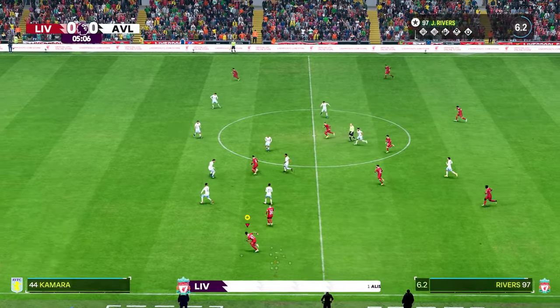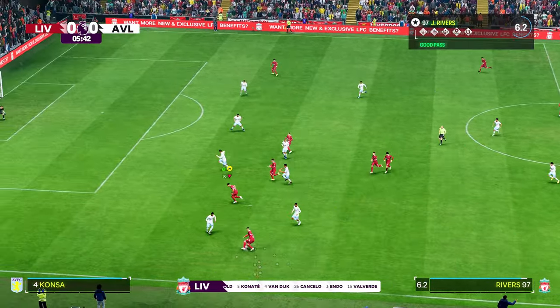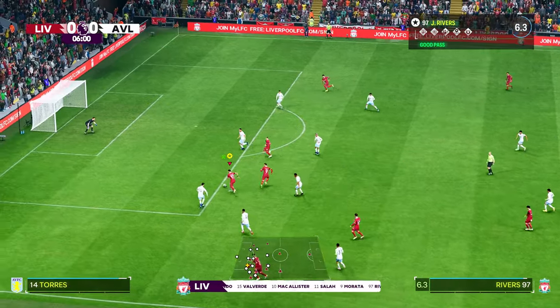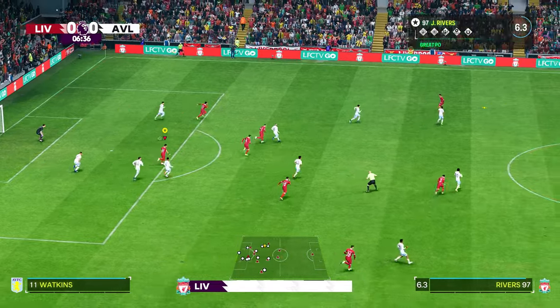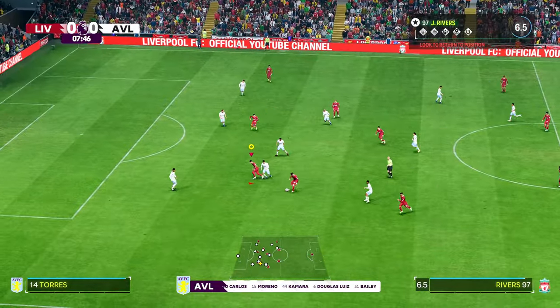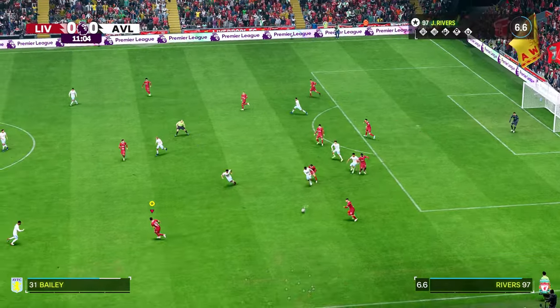Let's take a look at the Liverpool starting 11. Alisson begins in goal. Joao Cancelo starts with Trent Alexander-Arnold in the back. Must score! And a confident clearance. Cancelo, foiled by Van Dijk.